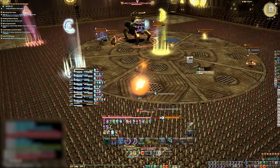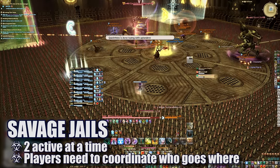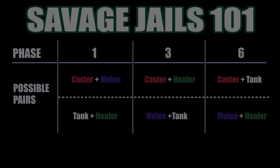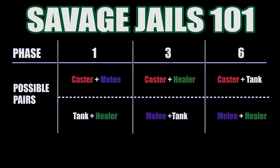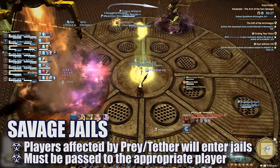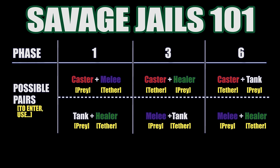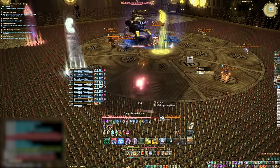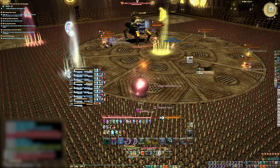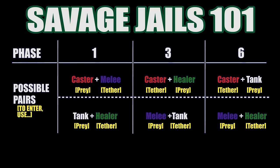On Savage Mode, each phase will cycle through all four jails, two at a time in fixed pairs per phase. No jail will ever repeat within a phase, and while the order of jail pairs is random per encounter, each distinct pair will always be the same for each phase. The boss will not automatically target the appropriate player for each jail. Instead, a prey target and a tether will link to specific jails in each pair, serving as the mechanic with which players enter these jails. Each pair is preceded by a tell, and recognizing this tell will allow players to expect and plan for their respective jails.